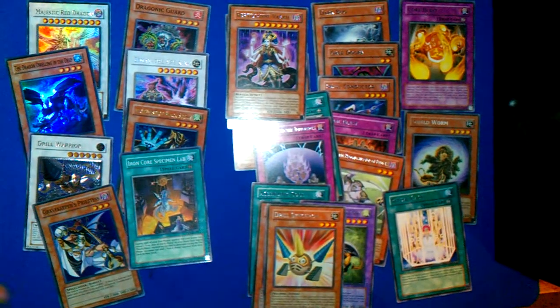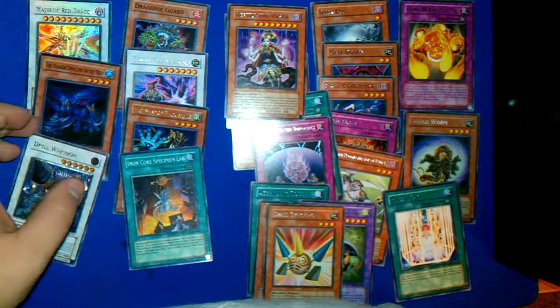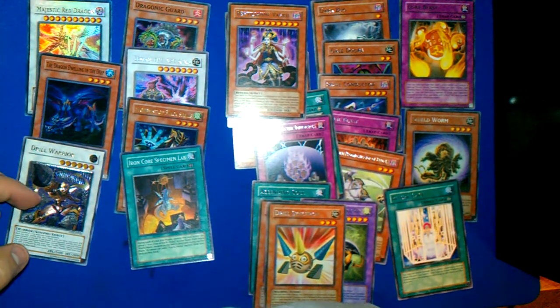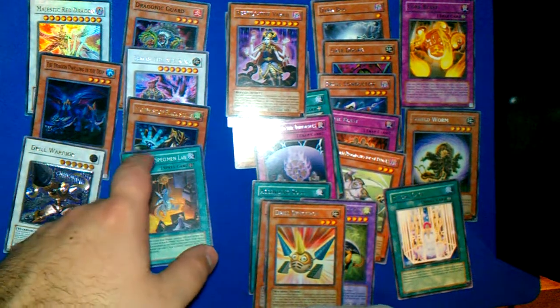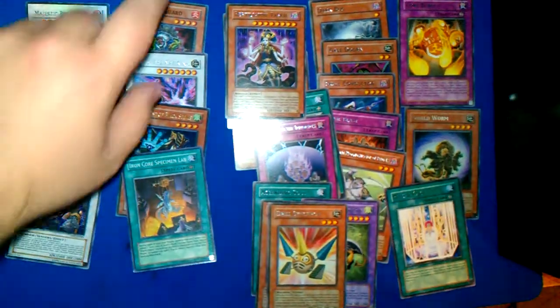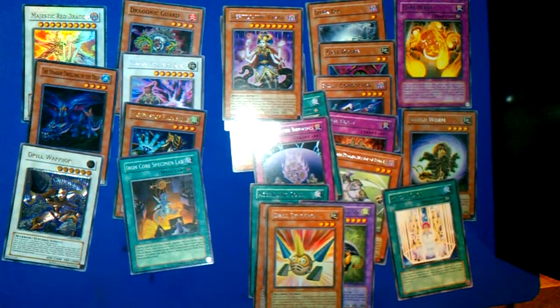Alright, got all those rares — I'll put the camera over so I don't have to pick them all up. So we got: Gravekeeper Spreece Super, Majestic Red Dragon Ultra, Dragon Dwelling in the Deep Super, Drill Warrior Ultimate, Super Iron Core Specimen Lab, Ultra Alchemist of Black Spells, Secret Zuman the Ape King, and a Secret Dragonic Guard. Overall pretty good — got a Secret this time around, so pretty happy with it.